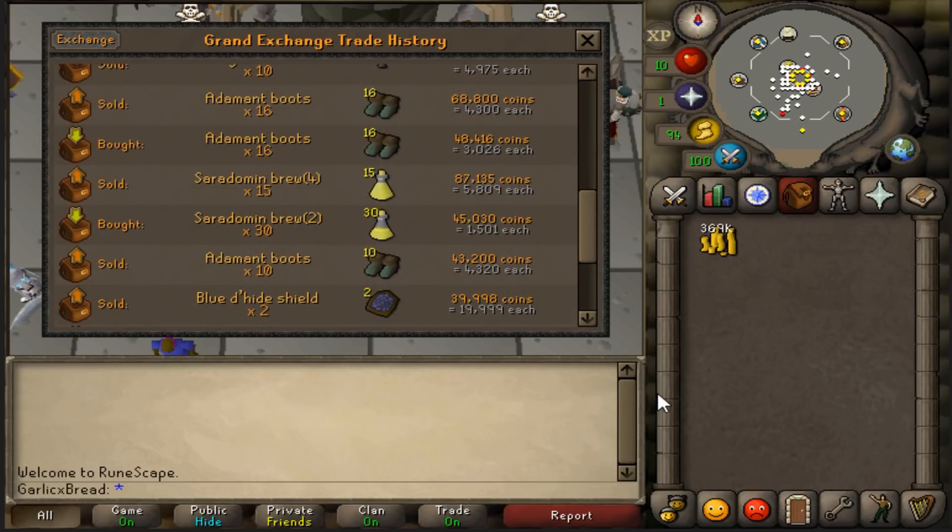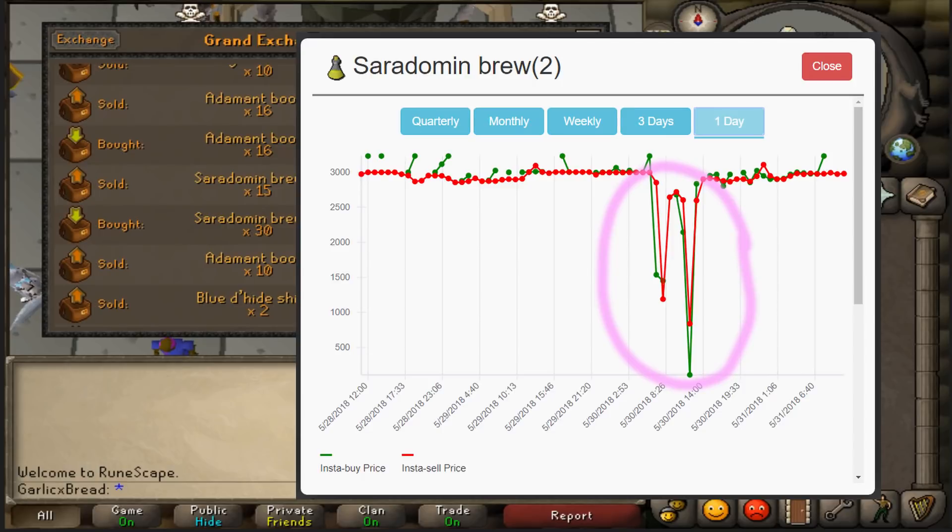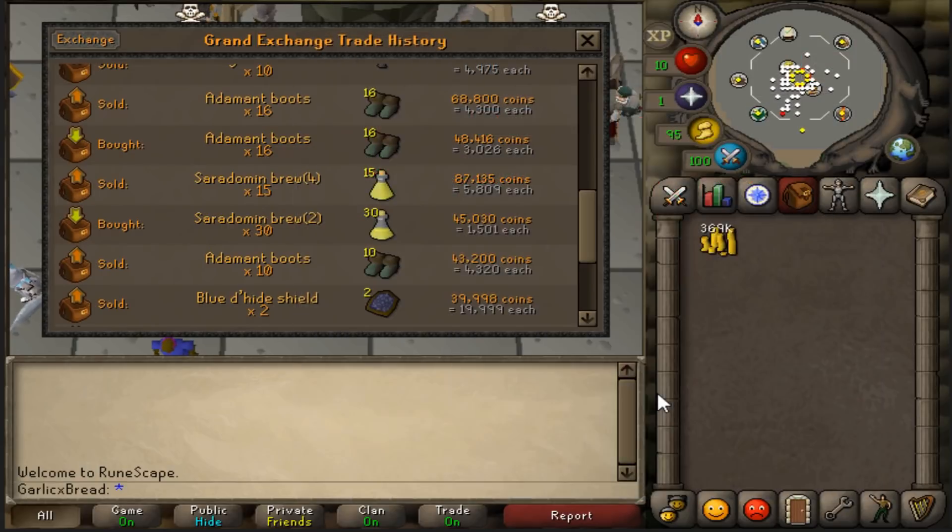When I saw Saradomin brews trading for around half the usual price, I managed to get some and I decanted them for a 2x return. We've got a fair bit more money to work with this time, so we should be flipping some more interesting items.